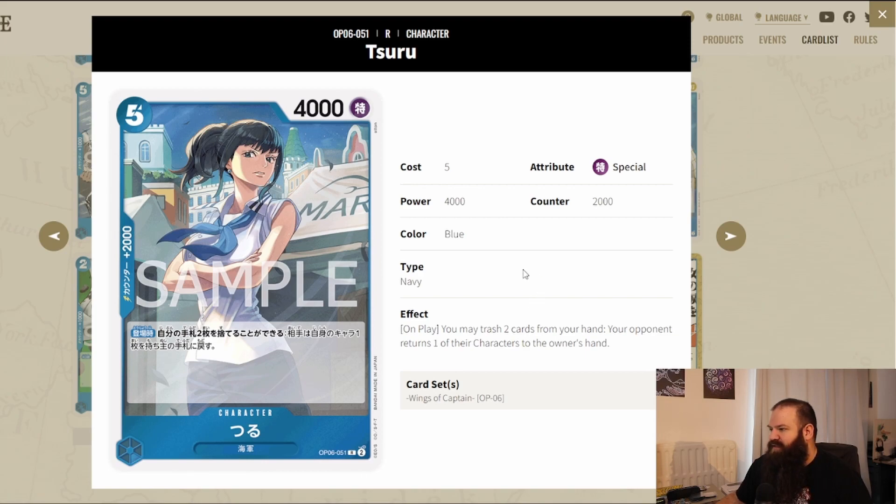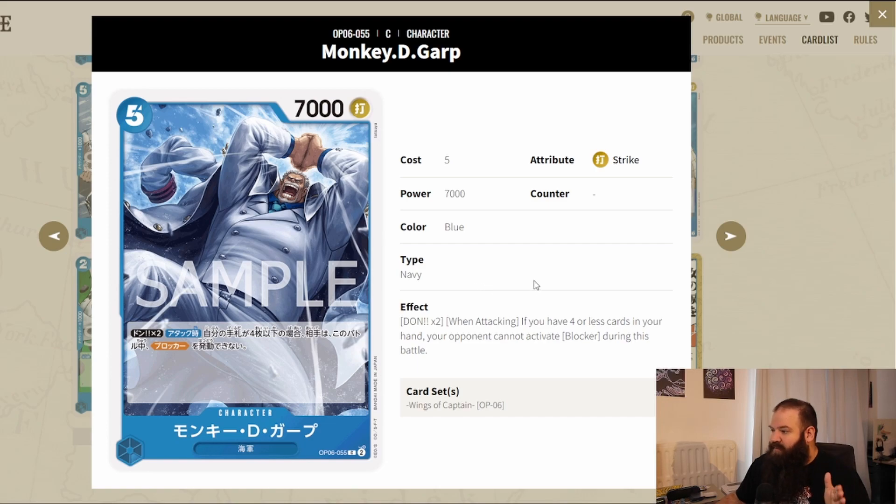Tsuru is one of the 2k counters for the navy in blue — a bit expensive but with a very interesting on-play: trash two cards from your hand and your opponent returns one of their characters to their hand. No restriction on which character, so that's very strong, especially at only five cost. It's almost like a red-style bottom-of-deck removal but to the hand instead. The 2k counter is a cherry on top. Garp also caught my eye — when attacking, if you have four or less cards in your hand, your opponent cannot activate blocker during this battle. Bypassing blocker is huge.